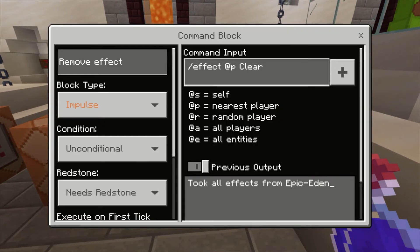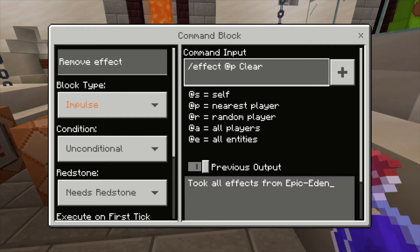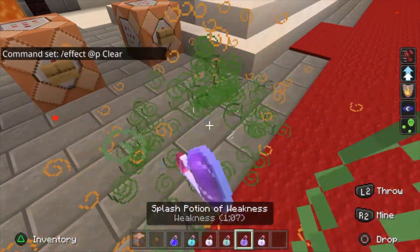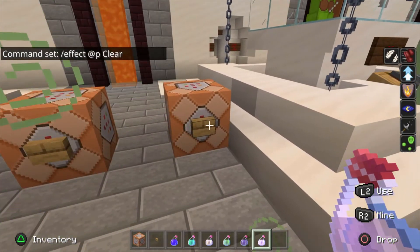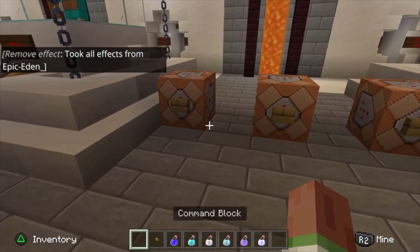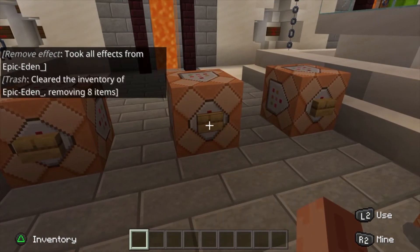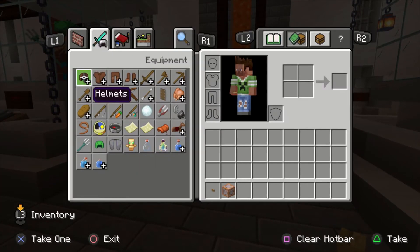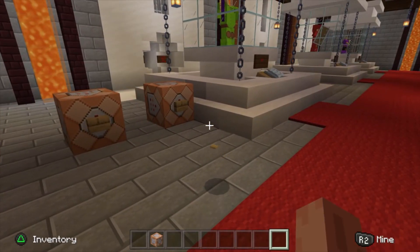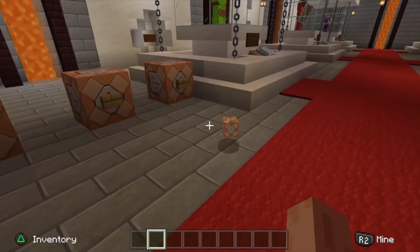For remove effect, it's backslash effect at @p clear, and that'll remove your effects. Most commands and command blocks are not that hard - most of them you can figure out yourself. These are the easiest ones that I feel you really need. So if I have a bunch of potions, you can see all the effects there - boom, gone. Same thing goes for trash: click that button and my inventory is empty. That also empties out any armor you have on - anything in your inventory will be gone. So be careful when you use that. Make sure you don't have anything important, or you can drop items first and then pick them back up.